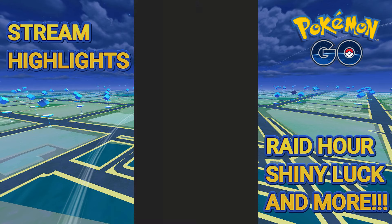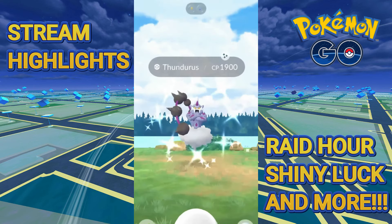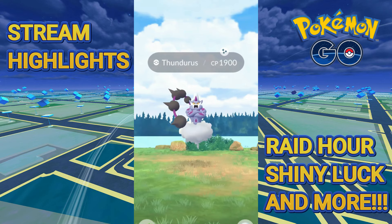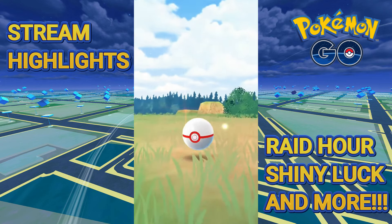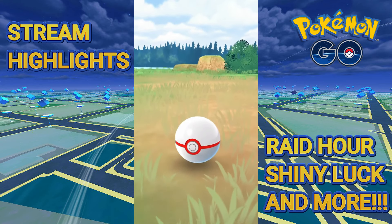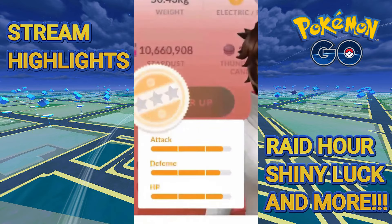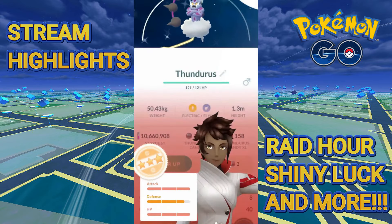This one's 1900 CP, actually kind of decent — and it is Shiny! A Shiny Thundurus, 11 IV points off the Hundo! We'll take it — probably the only one we're going to get a shot at this raid hour. Actually good IVs: 15, 13, 15. So I have a 15/13/15 and a 15/14/15, both Shiny Thundurus. You love to see it.